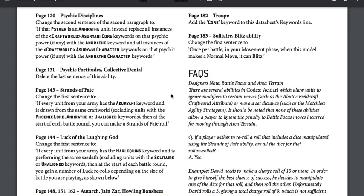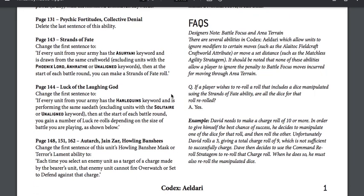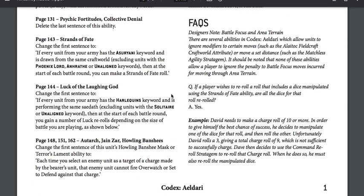Page 120, Psychic Disciplines: change the second sentence of the second paragraph so that if the psyker is an Ynnari unit, replace all instances of 'Craftworld Asuryani' and 'Craftworld Asuryani Character' keywords with 'Ynnari' and 'Ynnari Character' keywords respectively. This clarifies that you can still use powers on your Ynnari units, but only on your Ynnari units. Page 131, Psychic Fortitude — Collective Denial: delete the last sentence of this ability.